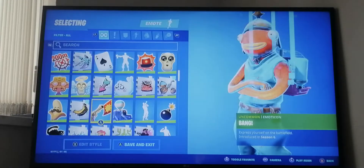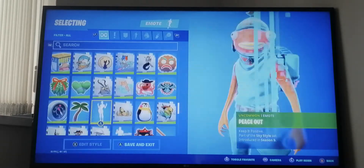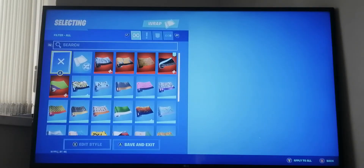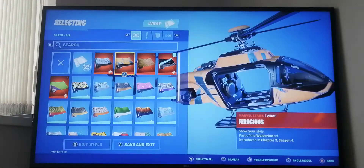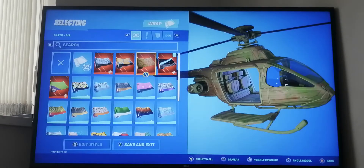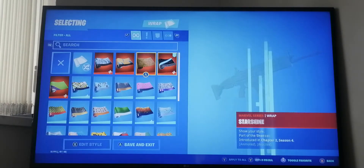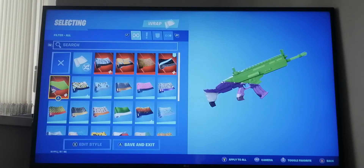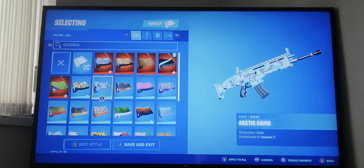I've got quite a few - just going through them now. There we go, that's all of them. Now for wraps - we have Cloudburst from this season, all the current season wraps including the Wolverine one and the Groot one. We also have Starshine and the She-Hulk wrap from this season. There's a reactive one from last season.